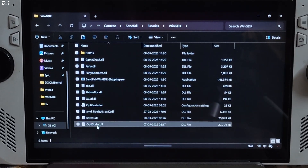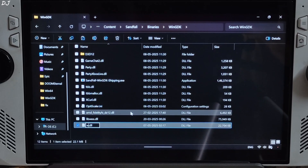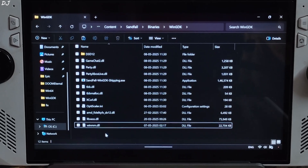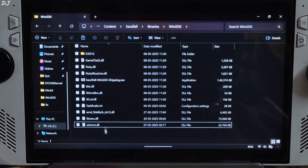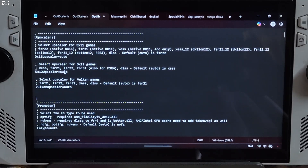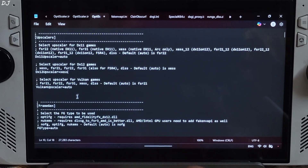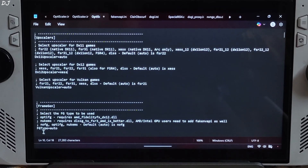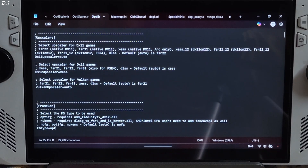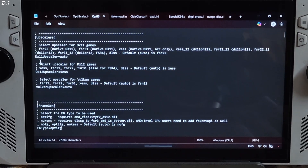Now just change the name of the OptiScaler.dll file to winmm.dll. Then open the OptiScaler.ini file. From here, set the DX12 upscaler to XCSS. Since I will be using OptiScaler FSR frame generation, I will set FG type to OptiFG. Click File, click Save, then close.